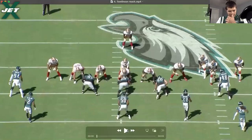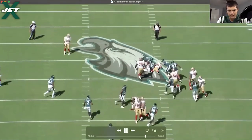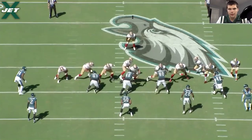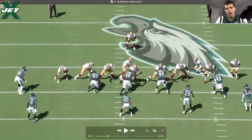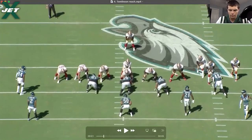Reach block — left guard obviously. The play gets blown up but it's not necessarily his fault. His size: six-three, 220 — he's a good-sized guard, not small. You can see some short-area explosion off the ball.